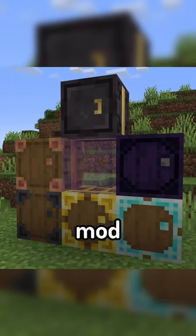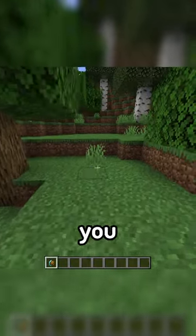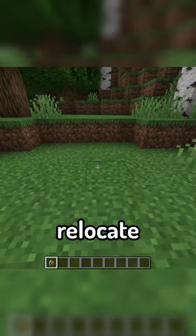As a cool little addition, the mod also introduces barrel versions of each of the chests, along with a dolly that allows you to pick up full chests and relocate them.